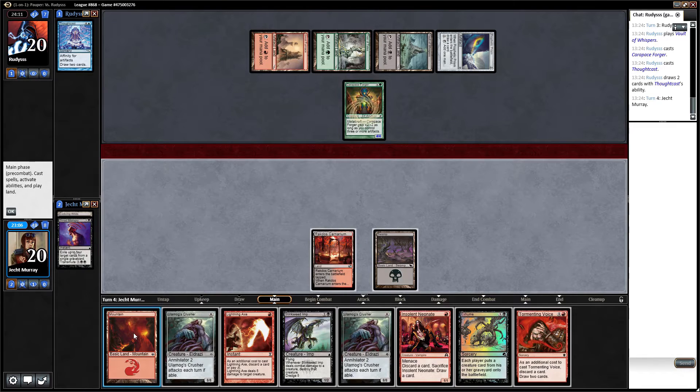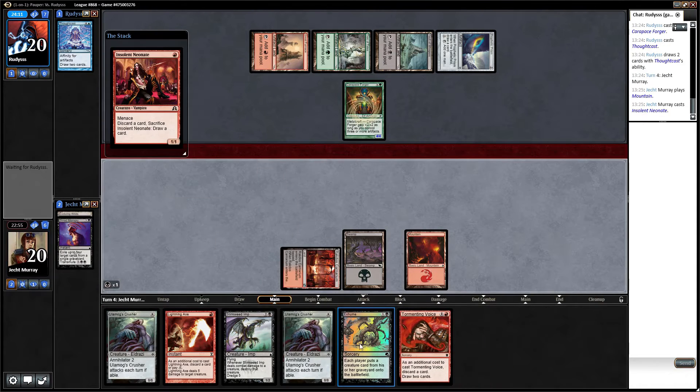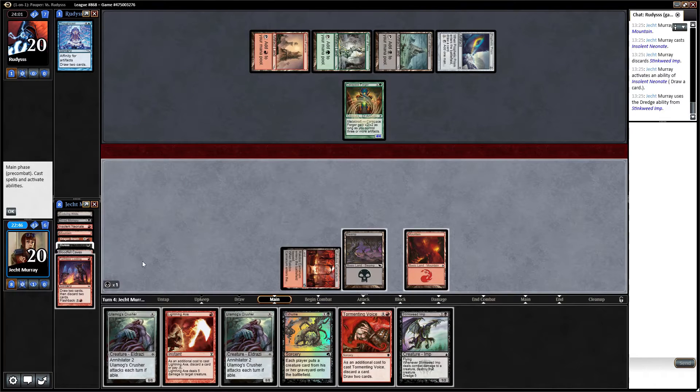Tormenting Voice. So if we neonate, discard stinkweed imp, and then we can lightning axe this thing discarding crusher, and then exhume - that is a sequence of plays that sounds pleasing to me. Obviously it's so much better to get the dragon breath. I would be really hyped to hit one. Oh well, we did hit one.